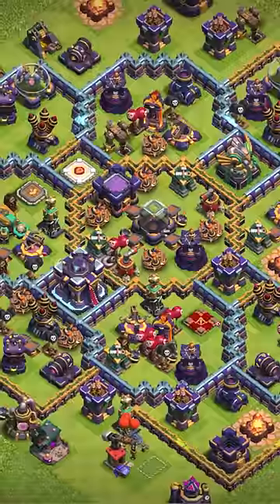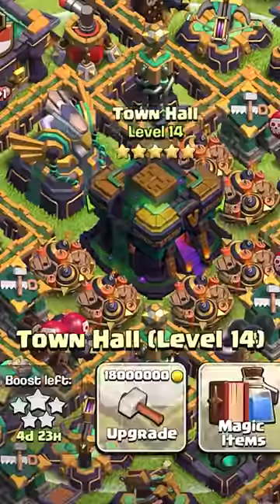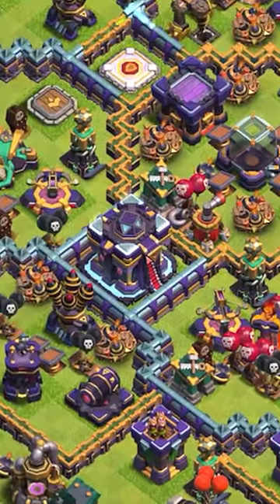Town Hall 15 is the next big update, and over the next few days I'm gonna be telling you everything you need to know about it in under 1 minute. The upgrade will cost 18 million and take 15 days to complete, giving off dark magic vibes.